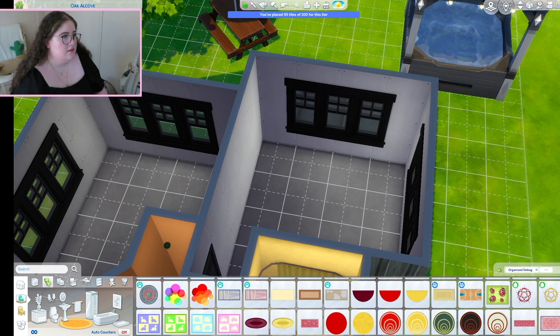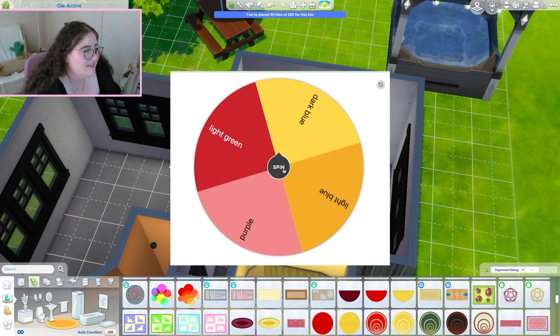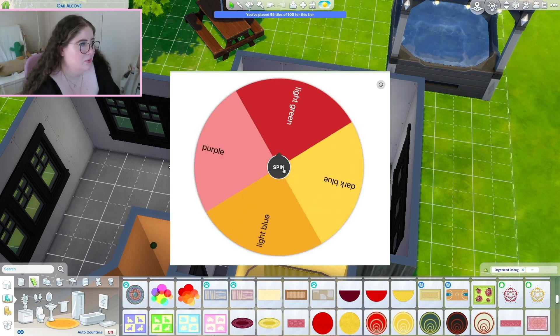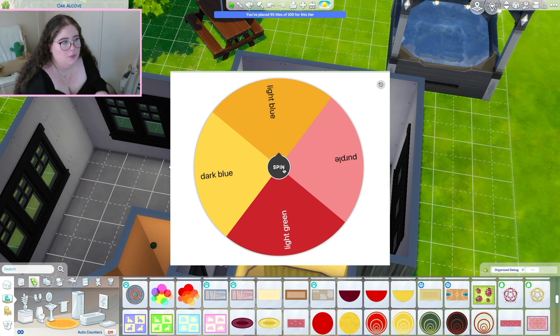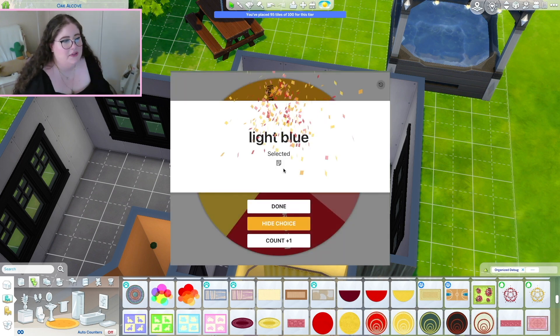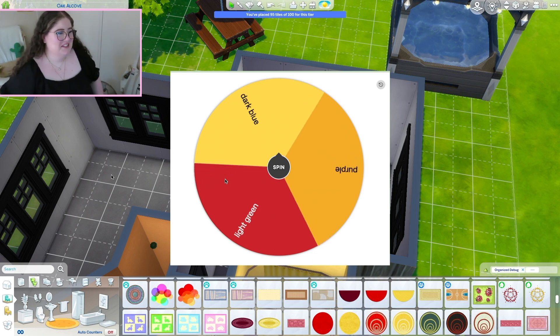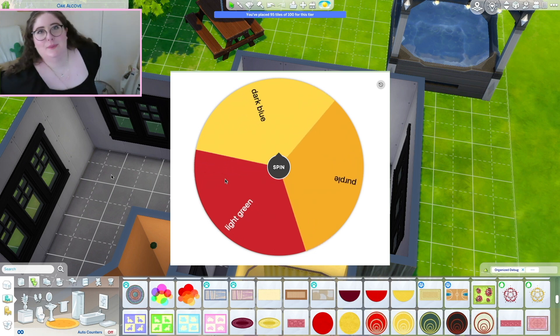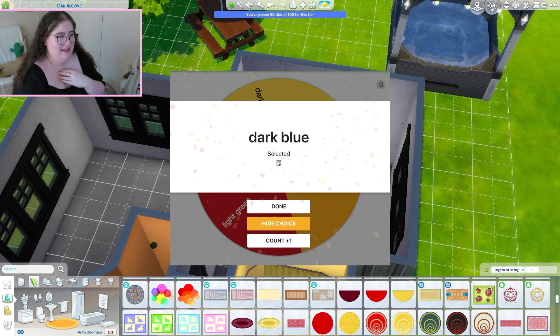Let's do the bedrooms next. We've only got four colours to choose from — just deciding the colours for the rest of the rooms. For the first bedroom — it's all cool colours, I think I've run out of warm colours. Light blue. Imagine if it's light blue and dark blue — then it'd just be a completely blue room. I suffered through the red and yellow bathroom so I could have this moment. Light blue and dark blue for the first bedroom, and then light green and purple for the second bedroom.